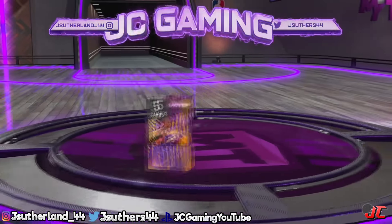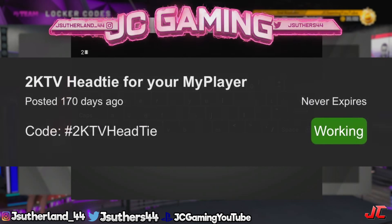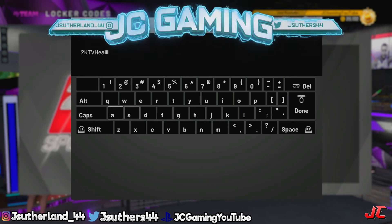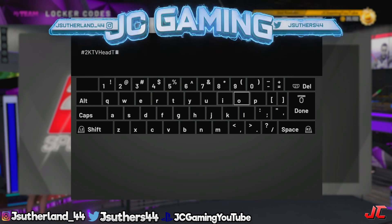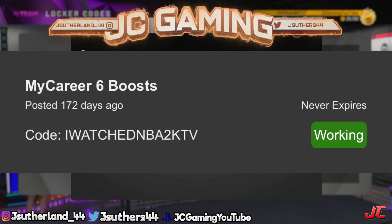For the third locker code, this one is from 2K TV — what they're giving away is a headband for your MyPlayer. This is more for MyCareer and players in the neighborhood, not MyTeam. Type this code in and you'll be getting something to wear in the neighborhood.